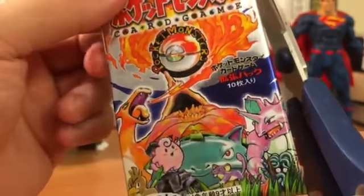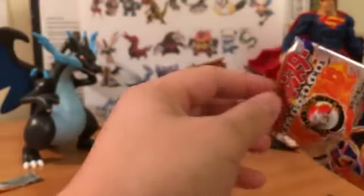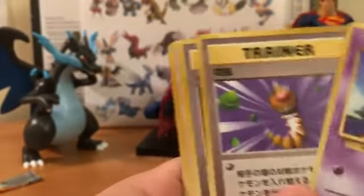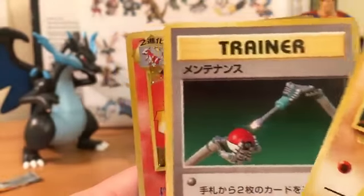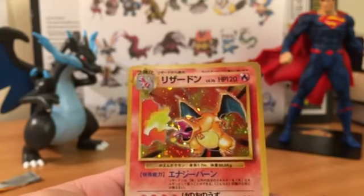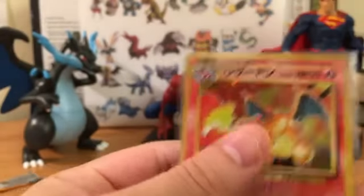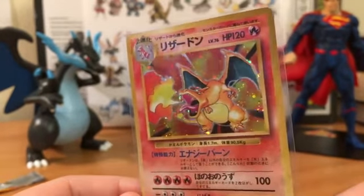The Base Set - this is where it all started. Look at that artwork on the Base Pokemon card booster pack. Let's cross our fingers for a Charizard. We got Abra, trainer, Pokemon Center, Ratata, Weedle, trainer, Starmie, Machop, trainer - oh my goodness! We just pulled the rarest card in the Base Japanese set! Let's sleeve this - the rarest card in the Base Japanese set. We are getting this graded - this is so nice!